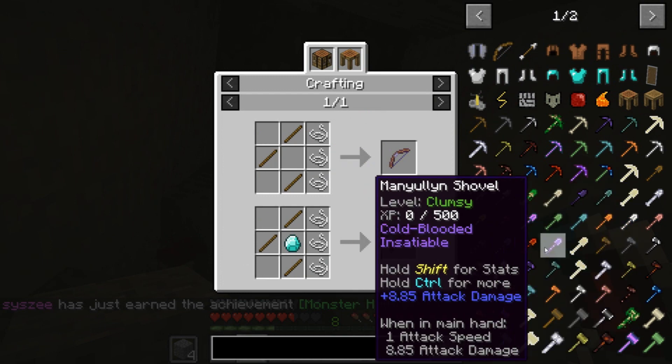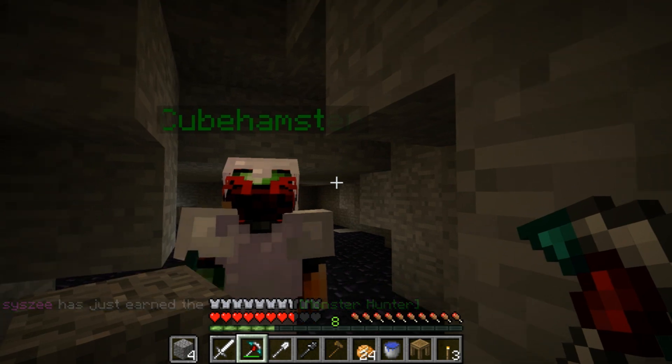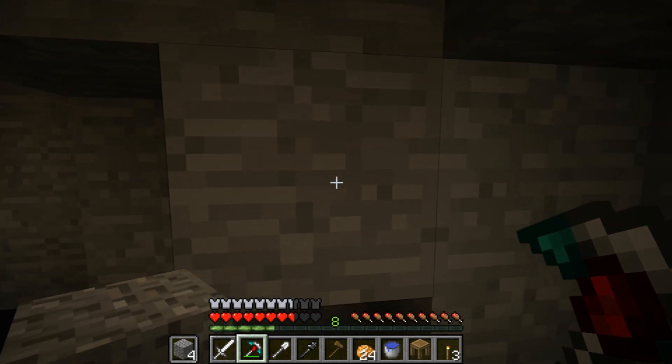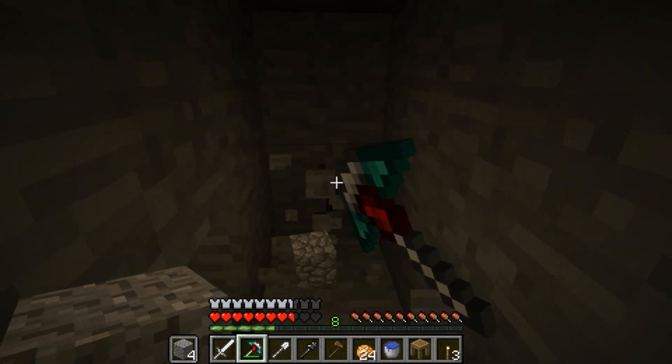We need two blocks of iron. The hammer you can use to mine like a three-by-three area, right? Maybe we should go for that. I have ten, so I can make one block. I have nine, so I can make another. So we need a few more - just a little bit more.